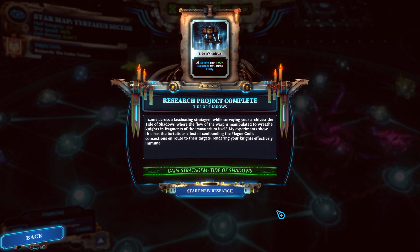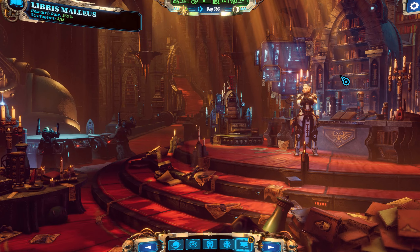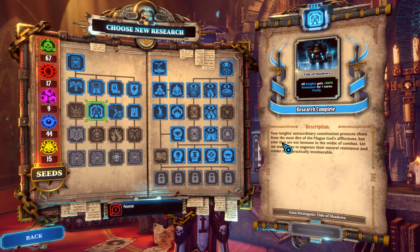Advance time. I came across a fascinating stratagem while surveying your archives — the Tide of Shadows, where the flow of the warp is manipulated to breathe knights in fragments of the Immaterium itself. My experiments show this has the fortuitous effect of confounding the plague god's concoctions en route to their targets, rendering your knights effectively immune. That gives 100% resistance for 3 turns.